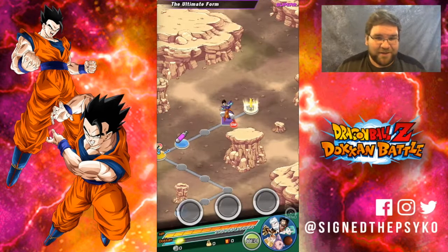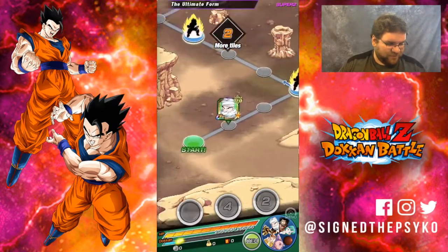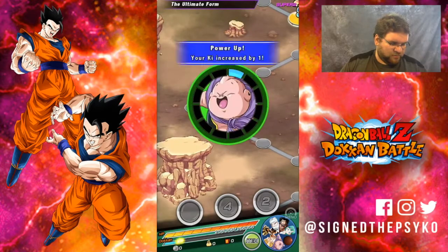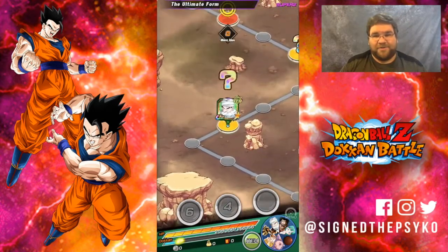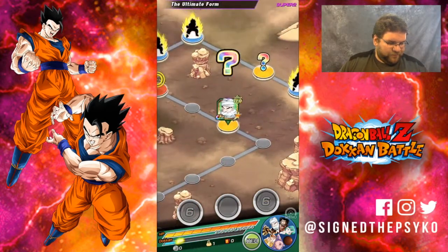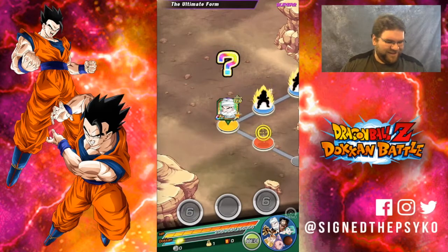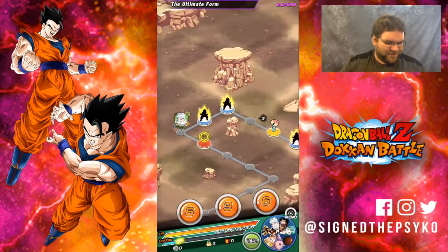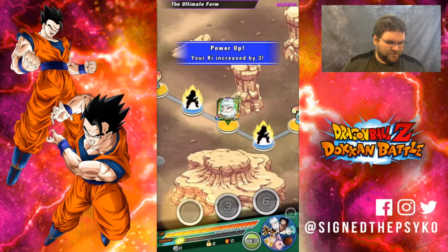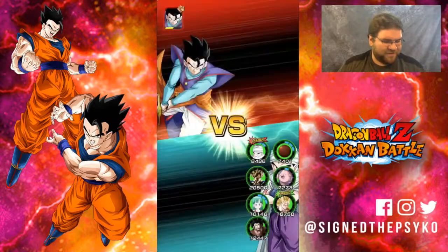I've never run this team against this event — I'm hoping it goes very well. We're going to start off trying to get as much key as we can. Hopefully the key goes to LR Goku or somebody useful, but it never does. Candy Vegito got it, and I don't need that. The key usually goes to the cards who don't actually need it. Bulma got one — I can take that. The cards I wanted to get the key didn't get it, but that's to be expected. That's how this game usually goes.